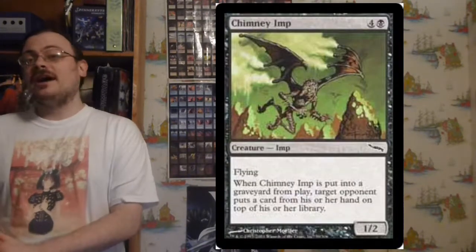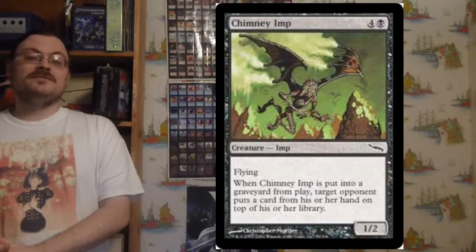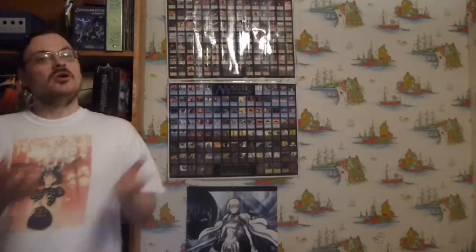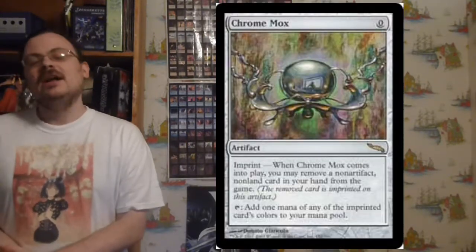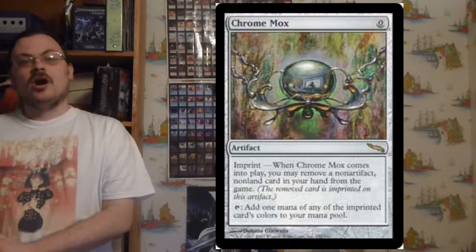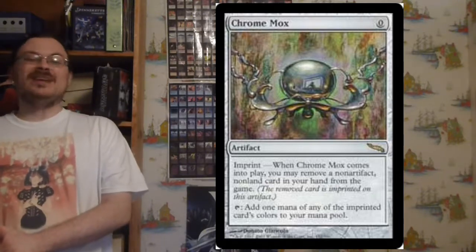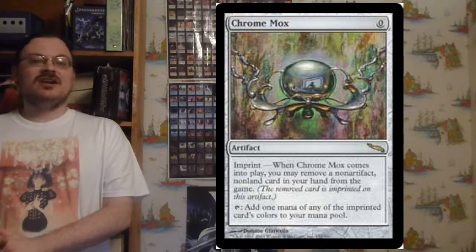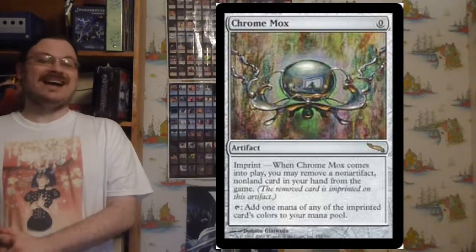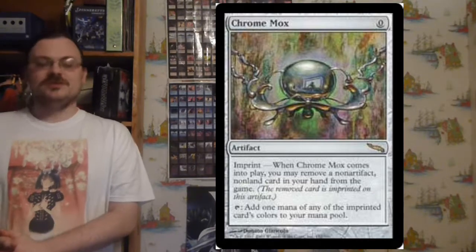Chimnium: a 1/2 flyer; when it's put into a graveyard from play, target opponent puts a card from their hand on top of their library. Chrome Mox has Imprint — you exile a non-land, non-artifact card when you put Chrome Mox into play, then you can tap it to add mana of any color that exiled card had in its casting cost. Basically, Chrome Mox produces the colors of the imprinted card.